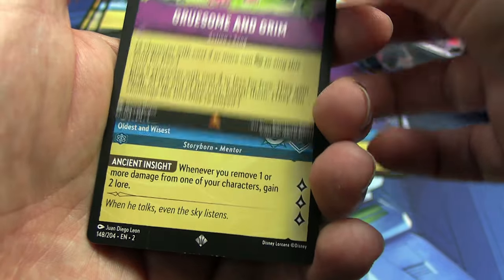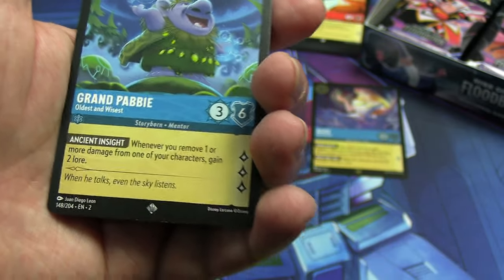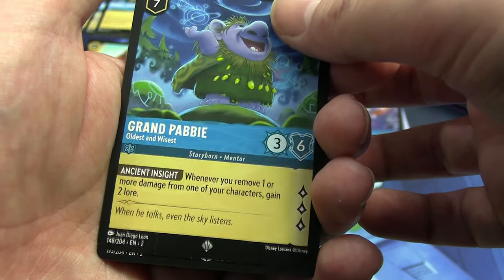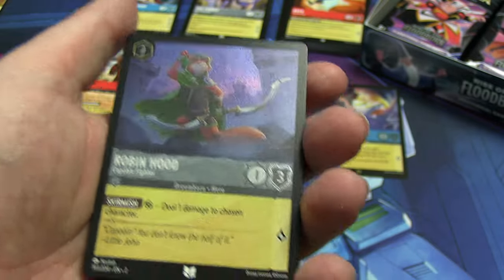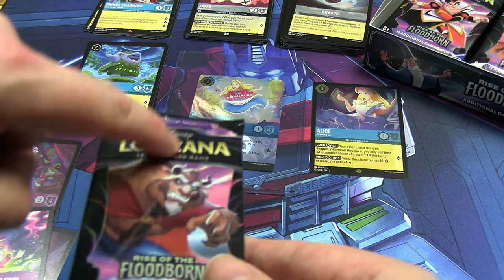Rares or better: Gruesome but Grim — I only had one and I wanted more, so that's going in the need pile. Then a super rare, Grand Pabby — I have no idea who you are but you look funny. And our uncommon shiny is something I wanted: a shiny version of the Robin Hood from this wave. Fantastic. The luck is out of control.